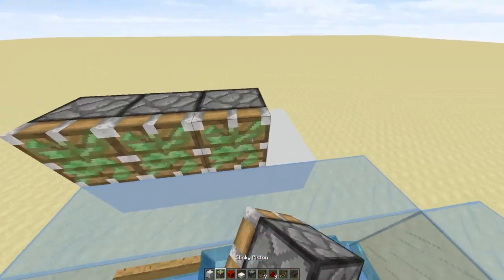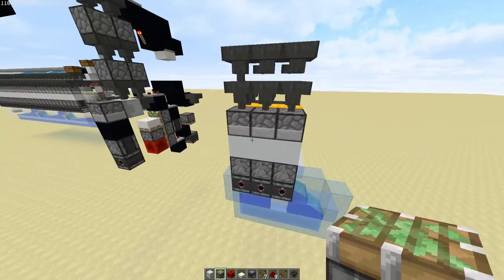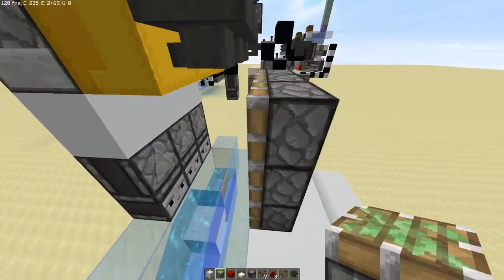First off, you're going to want to start with this wall of pistons. You're going to need three-high sticky pistons just like so. Now obviously I'm building three modules here — this is all one-wide tileable, just keep that in mind.